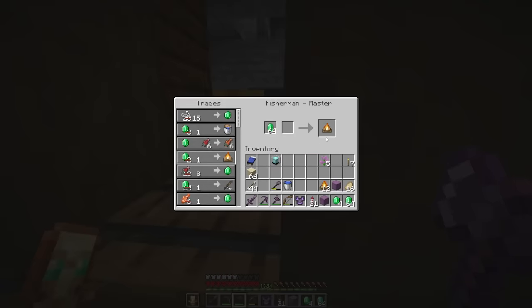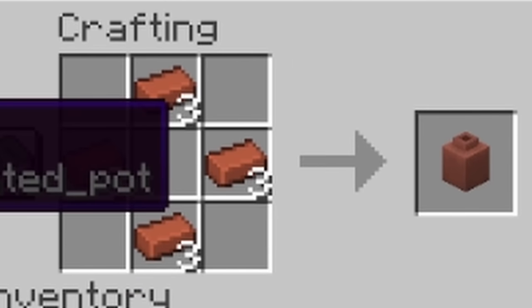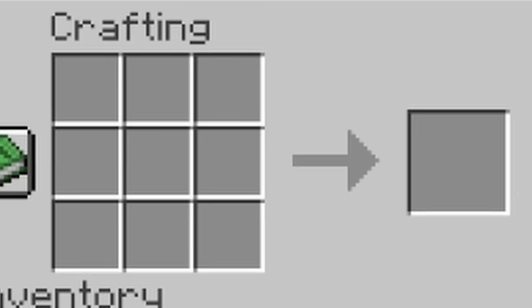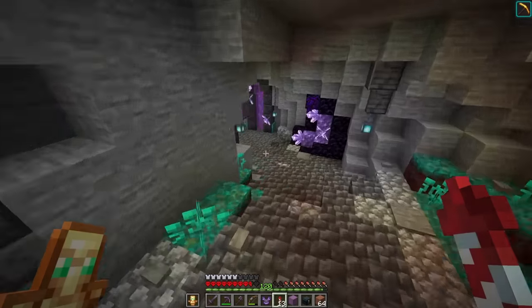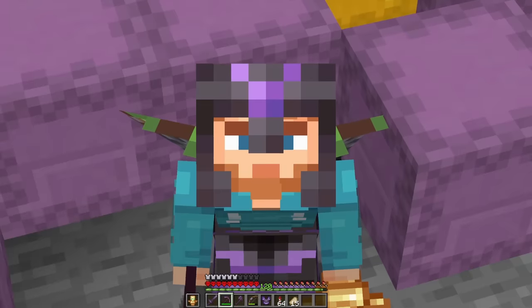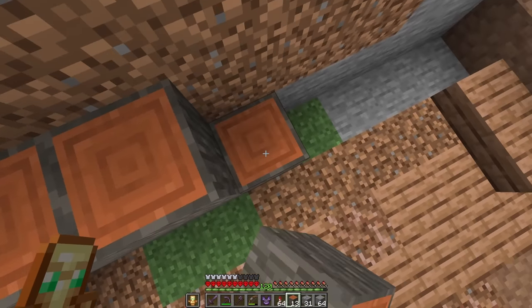A quick trip down here for some campfires from our villagers, a few bricks to craft some large pots, a little bit of terracotta, a quick brown bed for a bench, and some barrels. Lastly, a quick trip into the nether to visit our frogs and grab some frog lights. And here we have it - the entire shulker monster is assembled, which means it's time to get into the build.